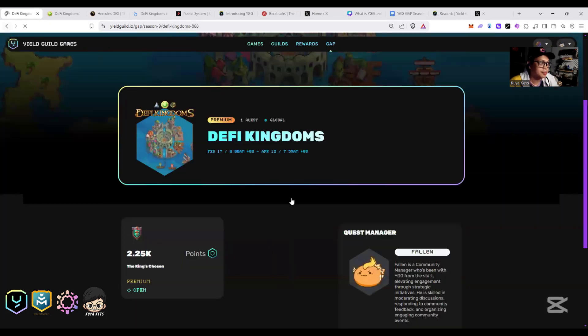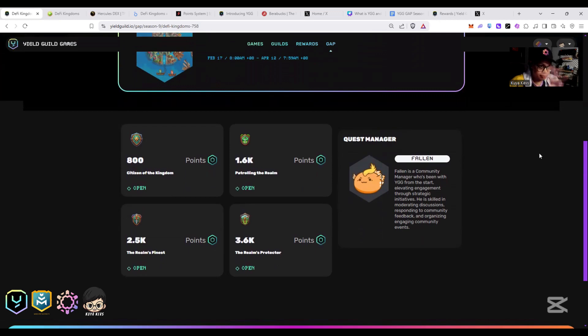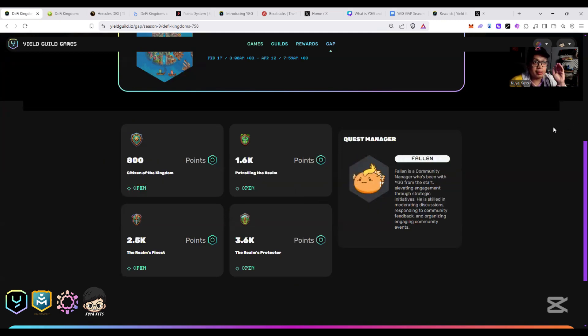Disclaimer: you need to buy at least three NFT heroes to finish all these quests, around six to eight dollars. For that eight dollars you can buy at least three good heroes. You also need METIS for gas, because every move in DeFy Kingdoms needs a transaction.